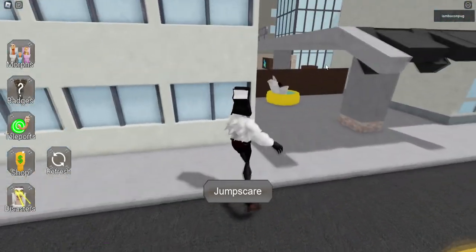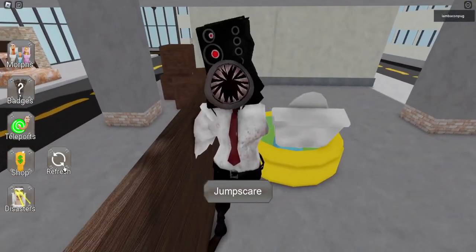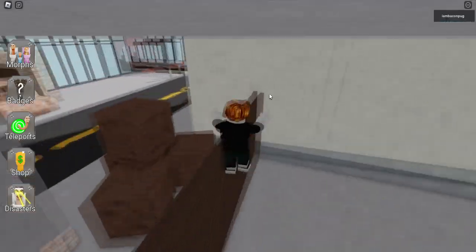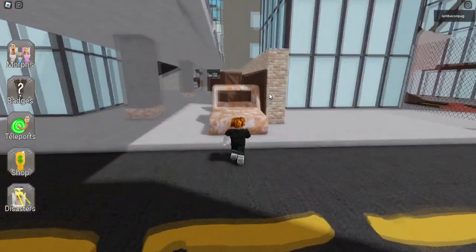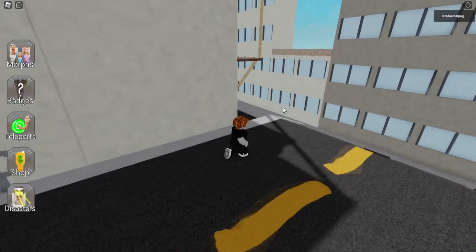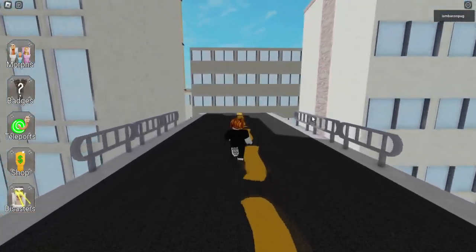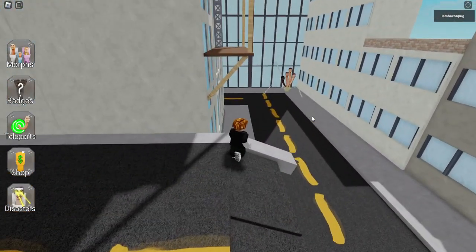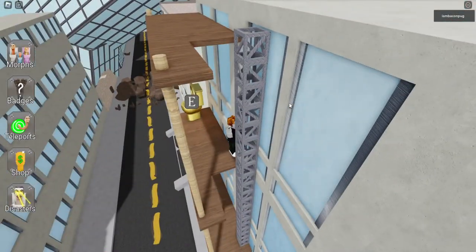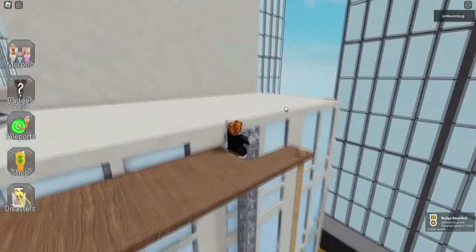For the next one, jump over here and over here — there's a little bug so let me try again. Go over the top of this and then over the bridge. The easiest way to get over here is to do the parkour like this. It's something difficult so don't feel bad if you don't make it the first time. Now we're here, so go on the building and here is the new toilet — unlock it.